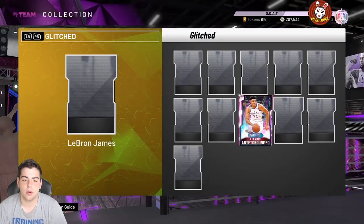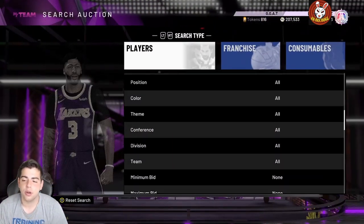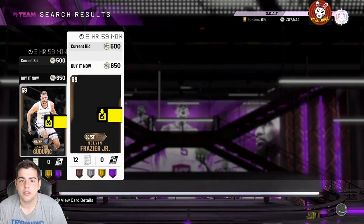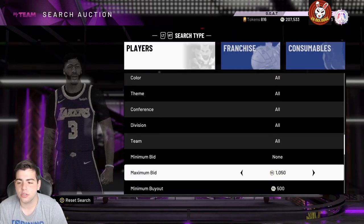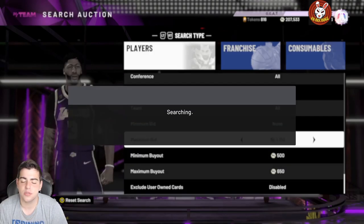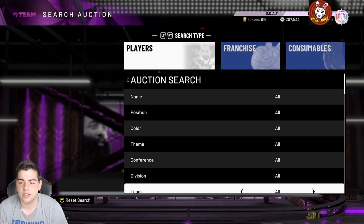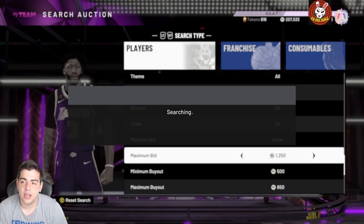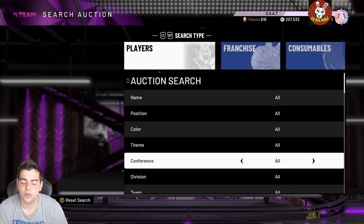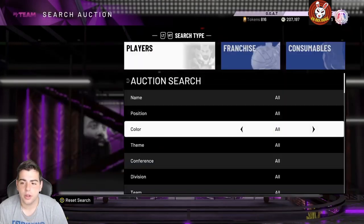One of the most consistent snipe filters in the game: 650 MT refresh with the maximum bid. This filter has been good for so long — snipes pop up all the time, like every second. Bronzes for 650 you can sell for around 1,000; silvers at 650 sell for 1,000 — it adds up. But this filter is very competitive, so if you're not quick or have bad connection, this filter definitely isn't for you.